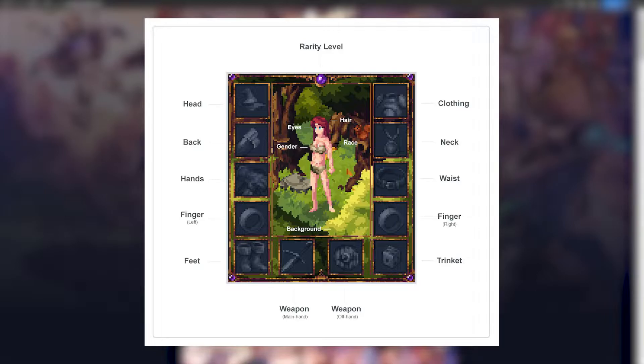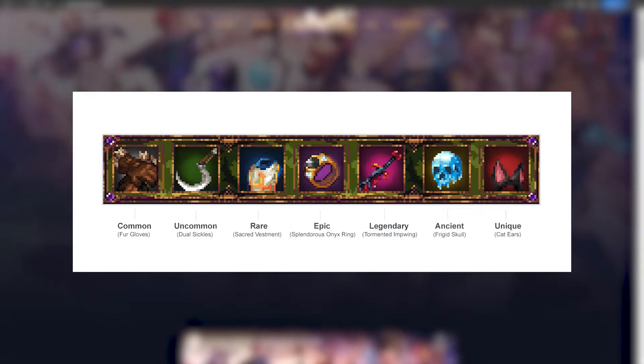Each Guild Hero NFT comes with 18 attributes that help make each one unique. These are a lot of traits, similar to a body parts system in other crypto games. The items that a Guild Hero NFT has also have their own rarity levels, like the hand, finger, weapons, trinkets, and clothing.